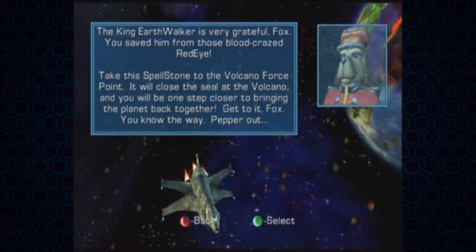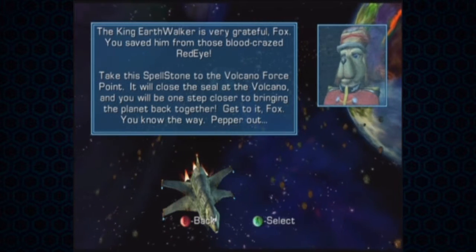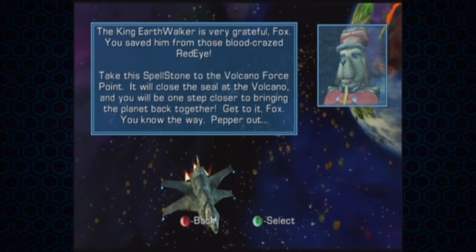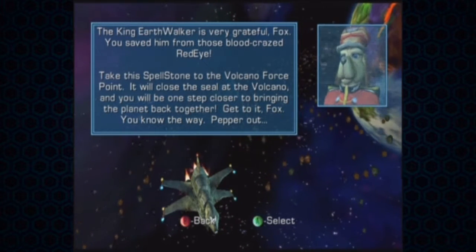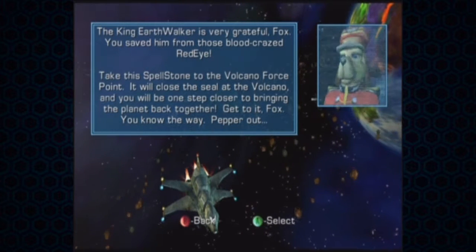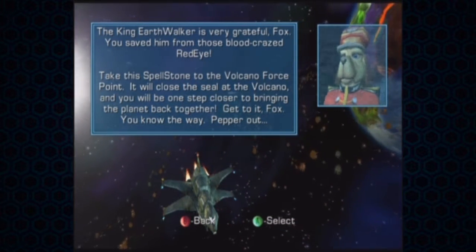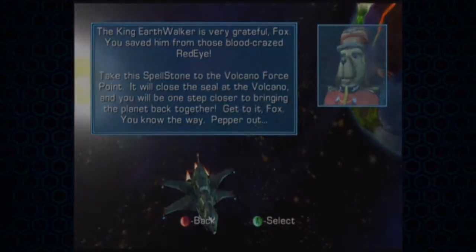We need to take the spellstone to the Volcano Forcepoint Temple, and we should be edging closer to bringing the planet back together. I'll meet you on the surface, because this next bit is exactly the same as the previous — only had to get one ring. I'll see you in a second.